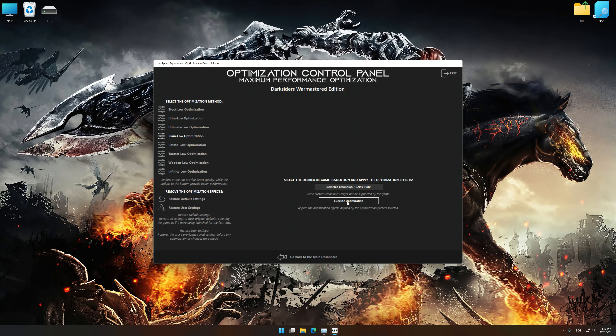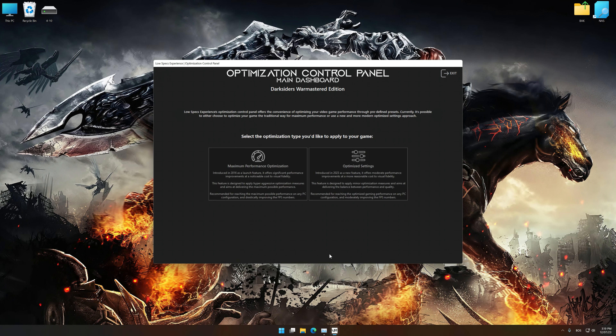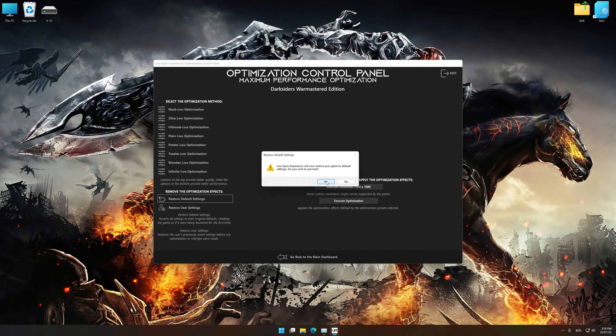Feel free to experiment with the optimization presets and rendering resolution to see what works best for your system. To apply the optimization, press the execute optimization button, and then start your game. Also, if you are unsatisfied with what you see, you can easily remove the optimization effects.